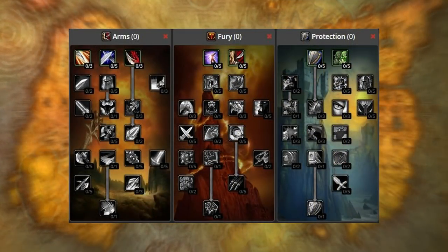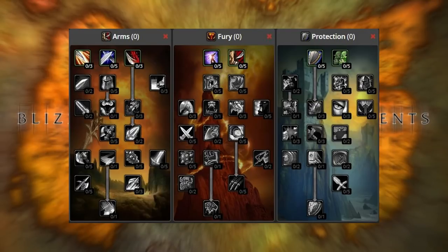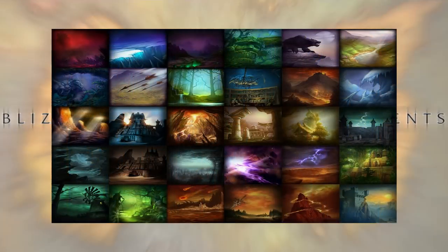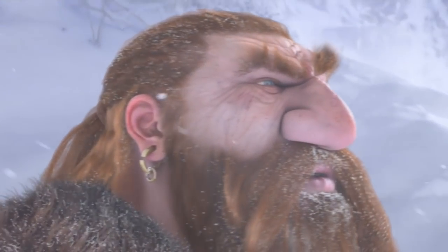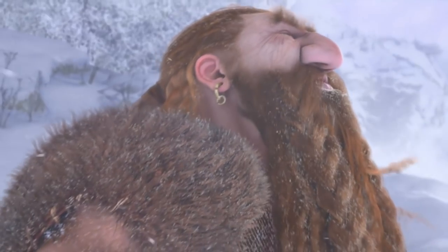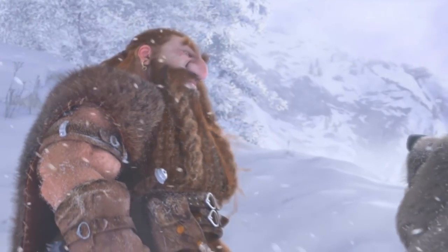We, as players, spend a lot of time looking at talent calculators in attempts to maximize our DPS, PvP prowess, healing, or tanking potential. However, have you ever spent time to look at the magnificent backdrops that lie behind your favorite talents? If you haven't, you're in for a treat. In this episode, I'd like to put these masterful pieces of art on display for you, and provide my opinions on how well they embody each spec and class, and what they convey to me. There are a total of 27 specs in Classic WoW, and there are unique pieces of art for each of them.